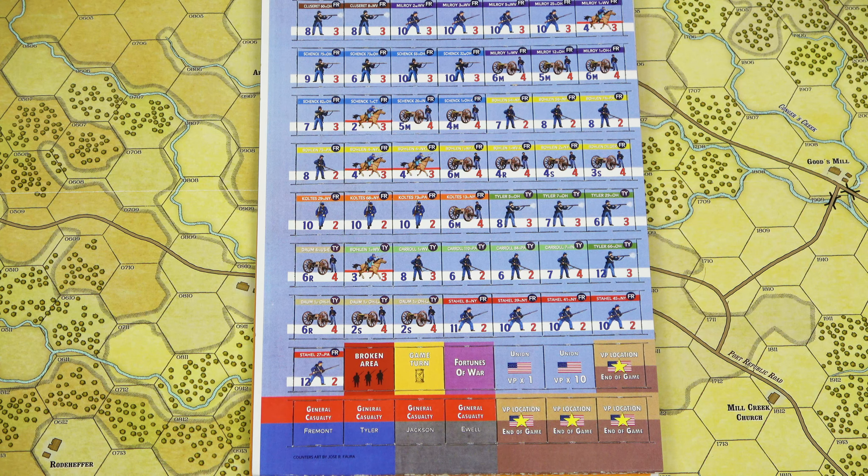Next, we'll take a look at the counters that come out of the game. One thing I didn't mention when looking at the maps — for those who are fans of the series — each hex in this game is 300 yards, and each strength point equals 100 men. In this system, hex sizes can vary up to 500 yards, and strength points can vary from 50 to 200 men. Artillery can be one or two cannon; in this game it is one cannon.